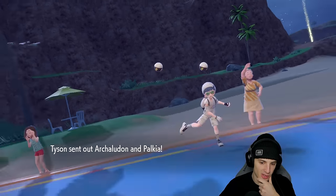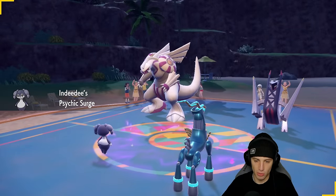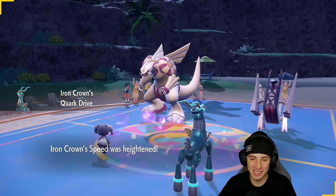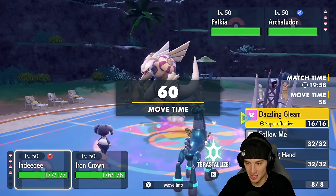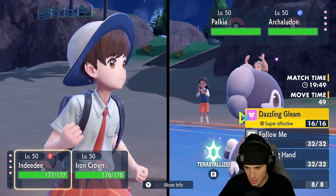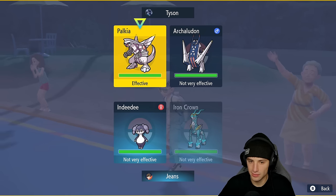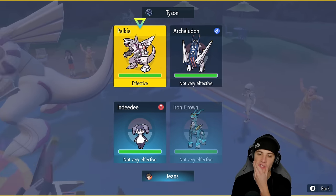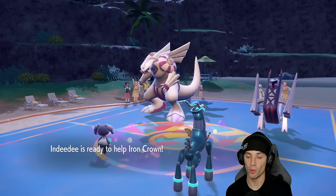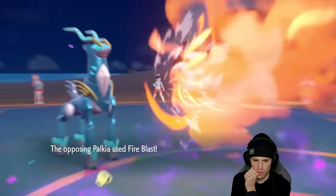Turn one I'm looking to go Helping Hand into Expanding Force — always a solid option. They lead Arboliva and Palkia: Steel and Dragon vs. Water and Dragon. Palkia is massive, it looks so good in this game. Arboliva can't really counter my move so I'm going Helping Hand into Expanding Force targeting Palkia. Hopefully they don't swap.